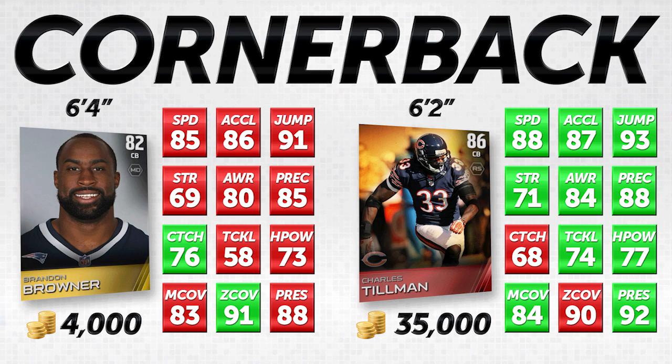Now let's take a look at the second comparison. This is a cornerback I think is very similar to the guy on the right. Brandon Browner on your left-hand side is significantly lower in certain areas — one of those being speed and acceleration. He is three points slower and has one less acceleration, which I find to be some of the most important attributes in the game. 85 speed for a cornerback is a little bit too slow for my style. However, if you tend to run a lot of zone coverage and have help over the top, I actually think Brandon Browner is an excellent cornerback for you.